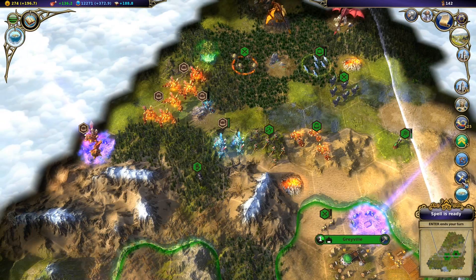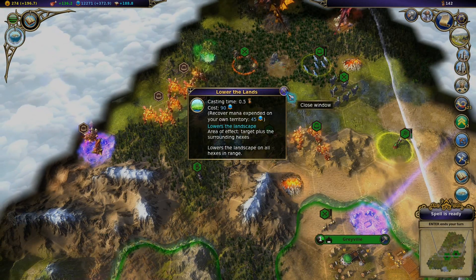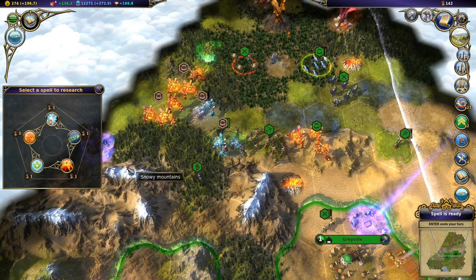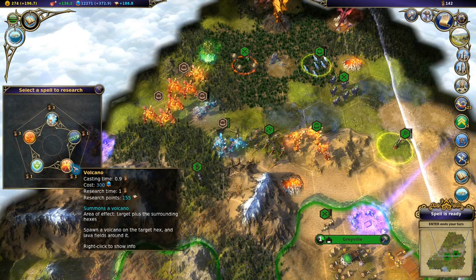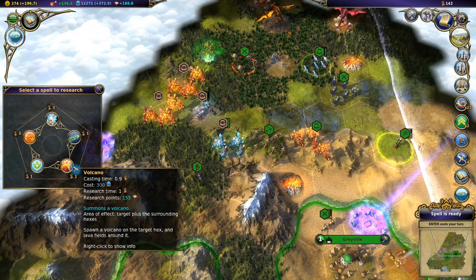A new spell has been researched, my lord. We researched Lower Land. Volcano - area of effect. Fire plus this round. Hexes spawned a volcano in the target hex and lava fields around it.